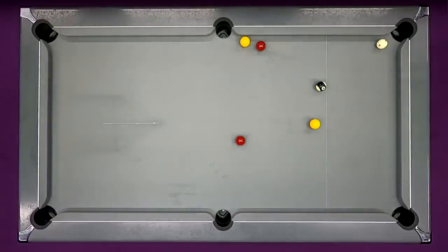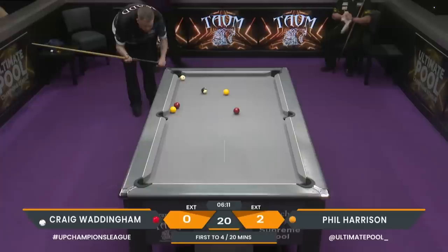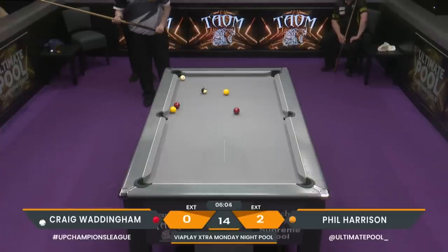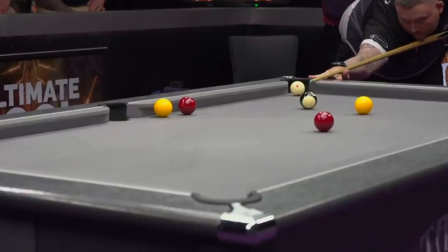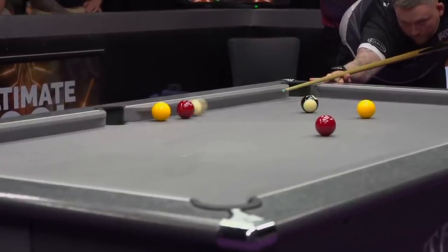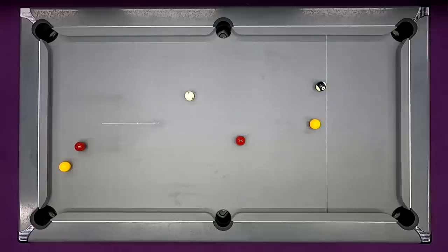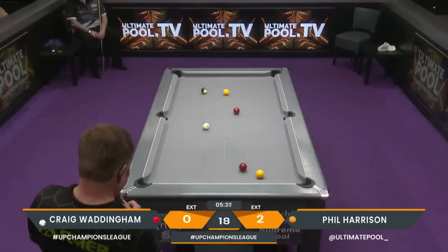Craig back to the table — he wouldn't have expected this. He's seeing whether there's a shot to the bottom right. He's looking at something off the yellow but he can just about get to the potting angle. This would be some shot. He was trying to play it off the yellow; he couldn't quite get there, but he's had a result — those two balls coming together. Now Phil has to play a really, really good positional shot.